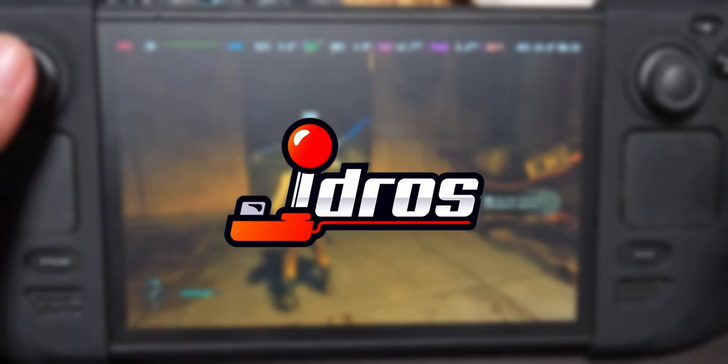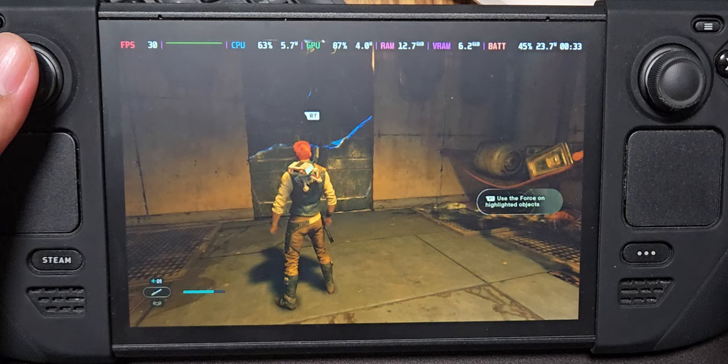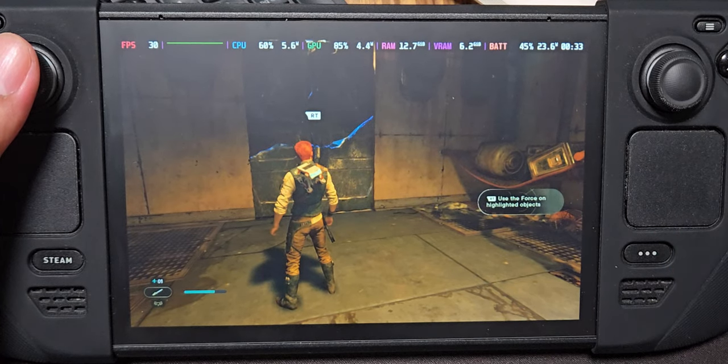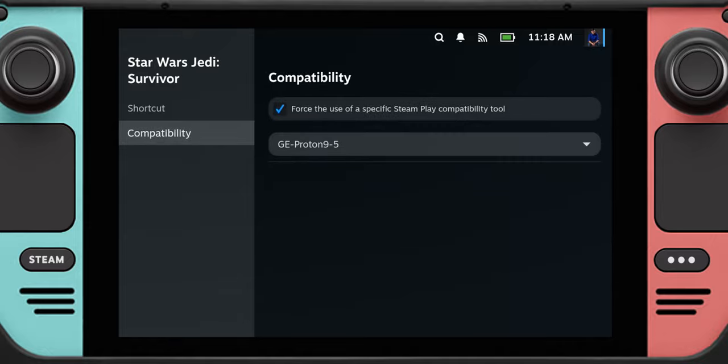Hey guys, I'm JD Ross and today we're going to play Star Wars Jedi Survivor. For this game I only used the Steam Method. I will be linking that in the description if you haven't checked that tutorial out. The Proton that I used is GE Proton 9.5.